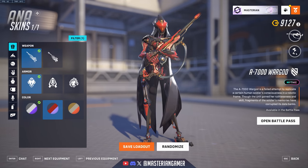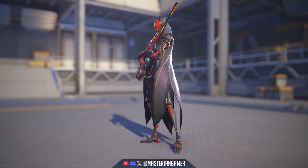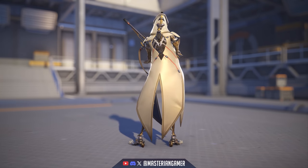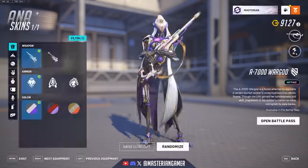We can also take a look at the different color palettes: there's the purple and white default, then the red and black which has almost a demonic sort of look, and then a brown and brown option that looks almost like a desert camo. There are also unique voice lines, sound effects, and visuals for this skin.